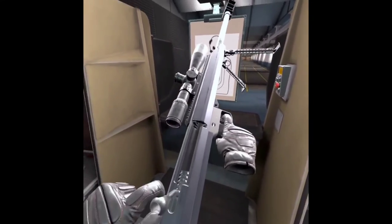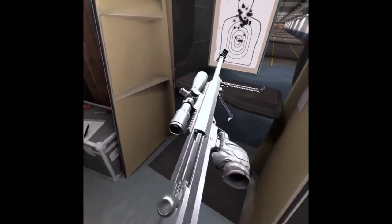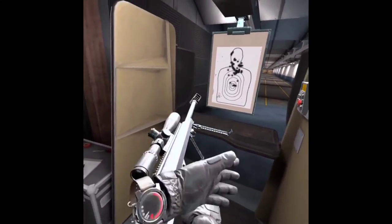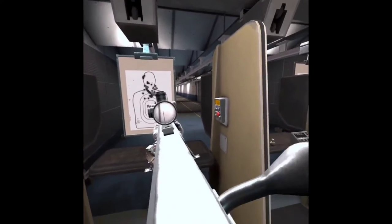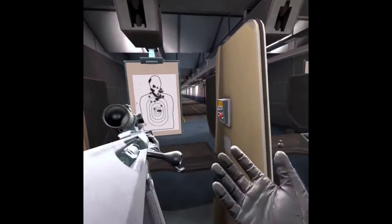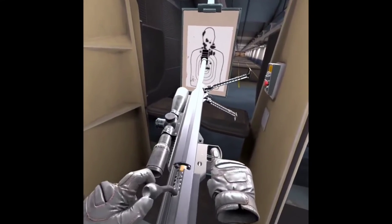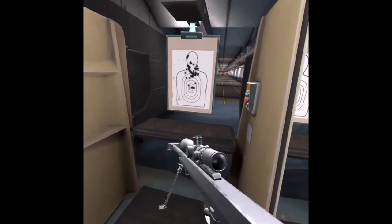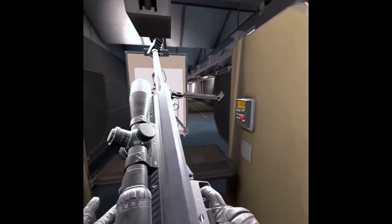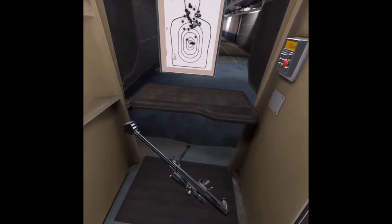So you can reload it like how I'm doing it — you have to turn it and use your left hand, and then insert another one in. Or some people could go like this: hold it, go like this, grab another one, put it in, and then close it. But in this game, for me, it's a little bit difficult to do that. If you guys don't know, this game is Pavlov. It's free and it's pretty much super fun. Oh, and don't shoot this one handed or else it'll just fall.